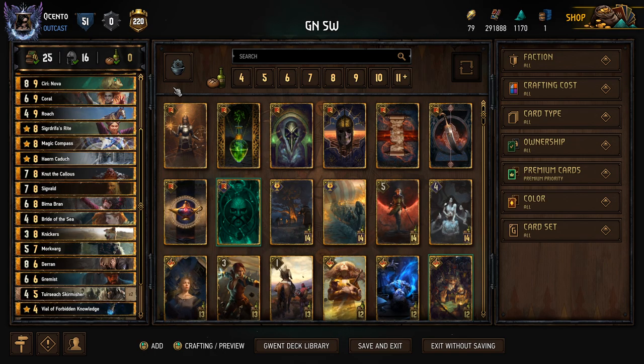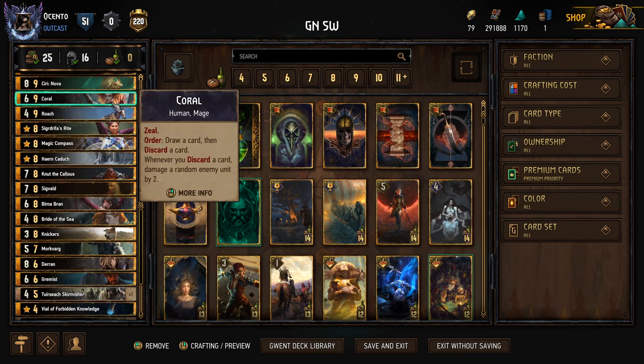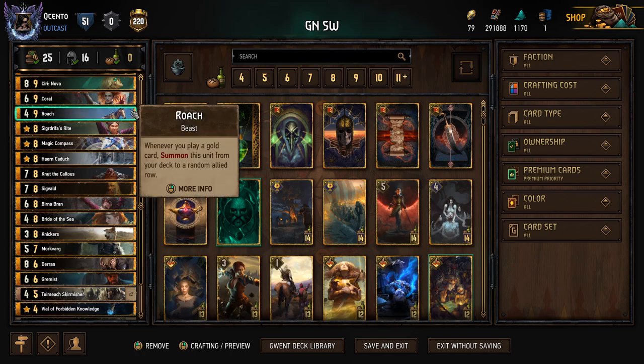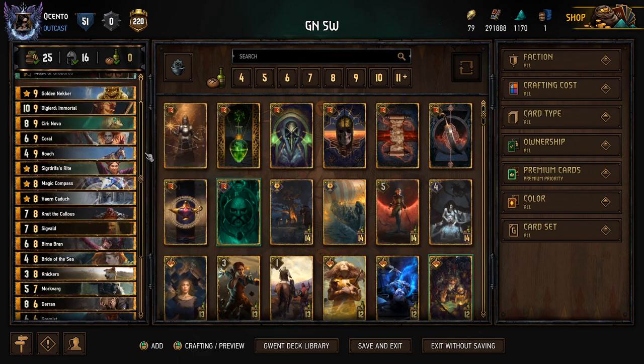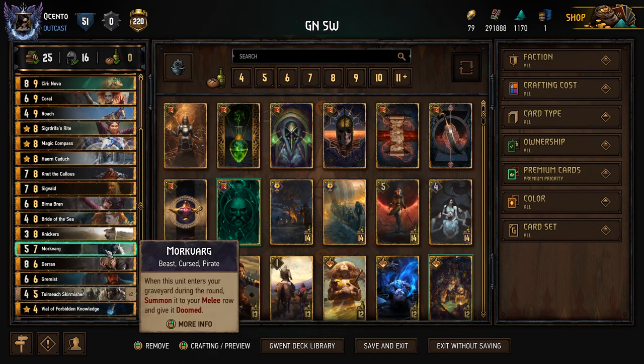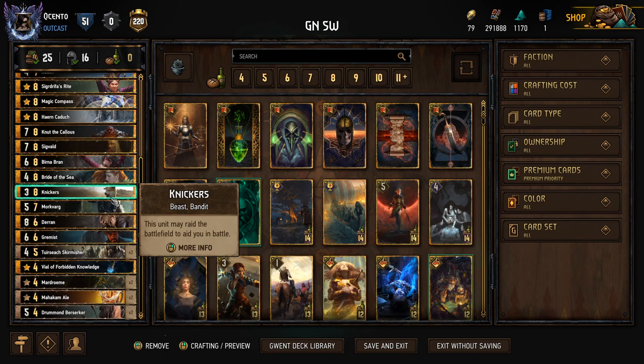It's really important that we go into round one and play a gold card to get Roach out quickly. Then we basically try to find Coral, if possible, to go into our discards — and Burna as well — and try to get out Morkvarg and the Tercia Skirmishers. If we can get those out of the way, that's perfect. We hope we don't draw into Knickers, but if we do, we can Mulligan Knickers back into deck for round two and have a later thin.